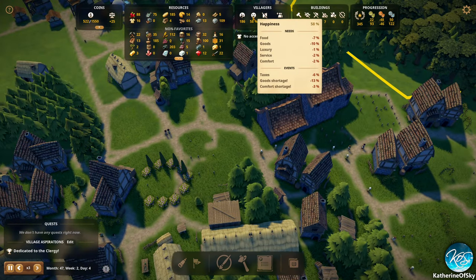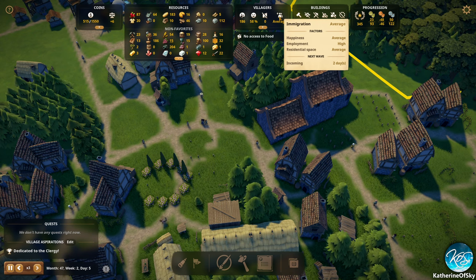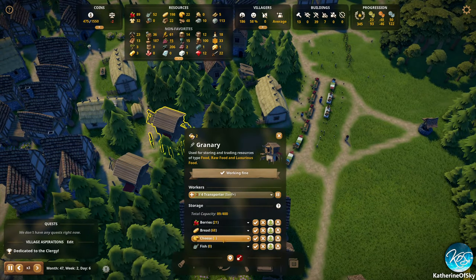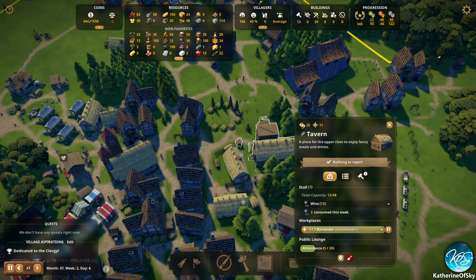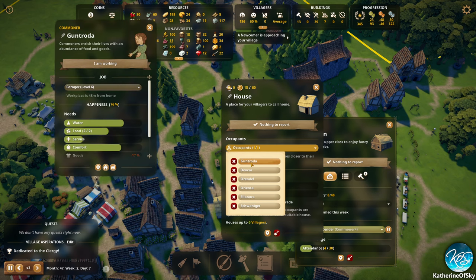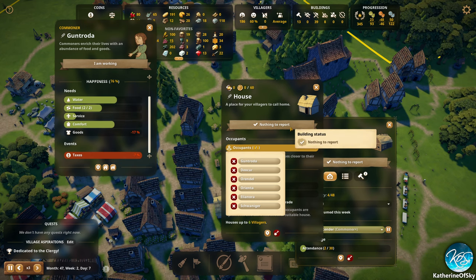Happiness is slightly better, not great though. Taxes are a little bit unhappy but that's okay. Incoming in two days. The food thing — how are these granaries working out? They are actually collecting a bunch of stuff, so that's good. This one has honey, wine, herbs. Are we selling wine at all yet? Yeah, we do — excellent! Public lounge — I wonder if that's some kind of need for people. Boar counts as food. Nobody cares about service at all, it seems.